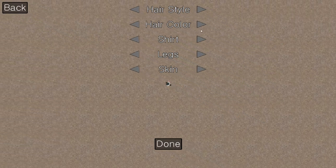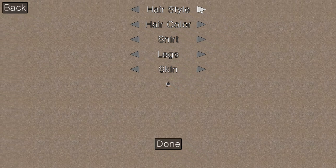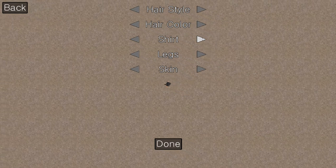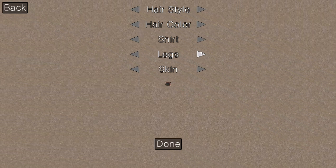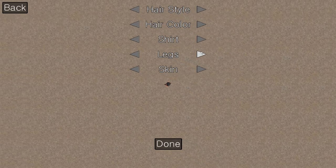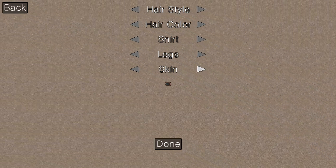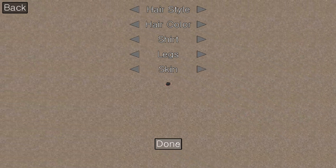We've got a little bit of character customization here. You can change the hairstyle a little bit, you can change the hair color — there's a few options there. Shirt color changes a little bit. Legs apparently have a few versions there, I can't really tell. You can change skin color. So let's just go ahead with that.